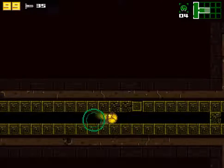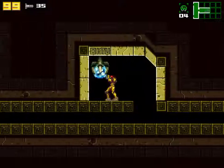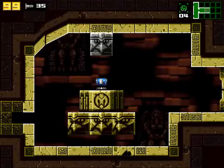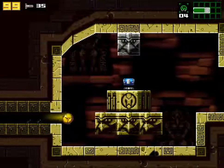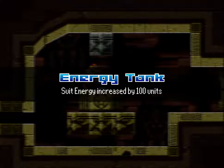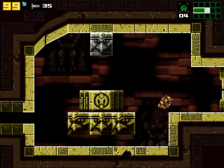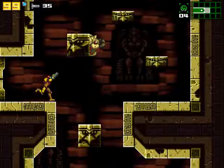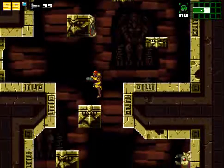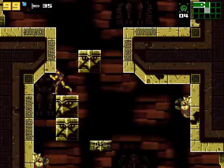Here's something — we get an E-Tank, or Energy Tank, or whatever it is. Very useful. Energy tank — suit energy increased by 100 units. We get it rather early on compared to other Metroid games that I've played. Who's complaining? Not me. The extra health is greatly appreciated.